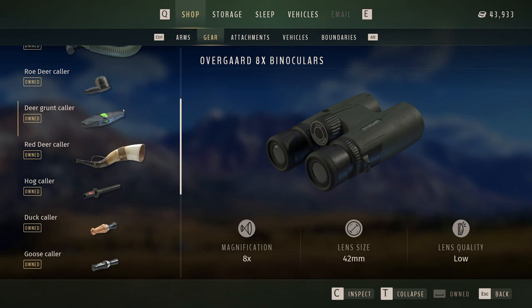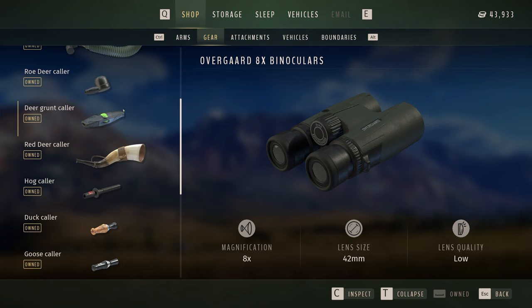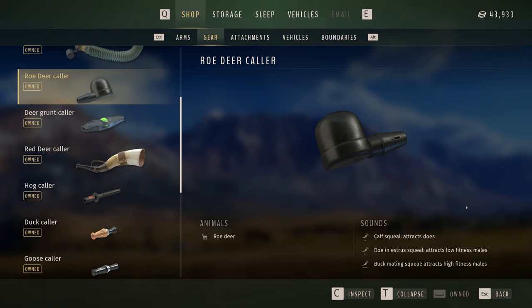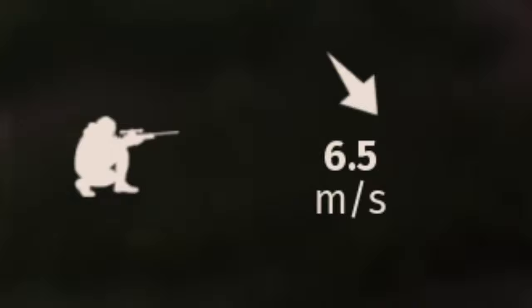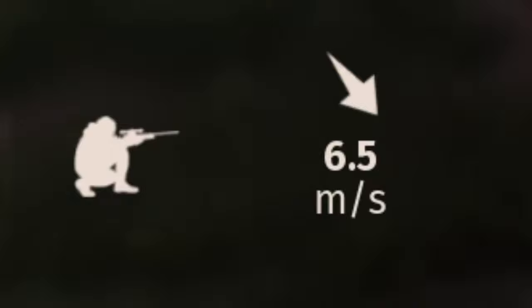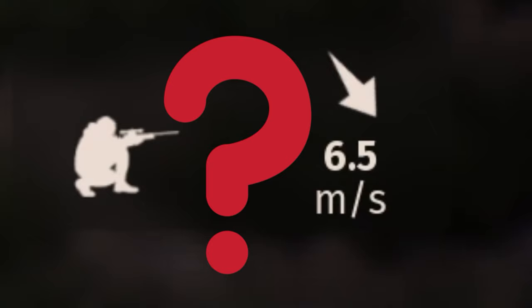Important: according to my information, there is not a caller for every animal species. However, the selection of callers is gradually being expanded through updates. For example, it is currently not possible to attract goats, sheep, or bison. Unfortunately, I can't say whether headwind or tailwind also have an influence. If you have any experiences in this regard, please let me and the other viewers know in the comments. Thanks for watching and all the best, your hunter.